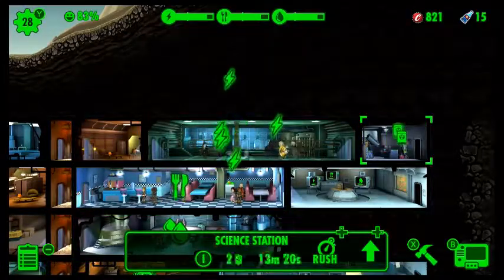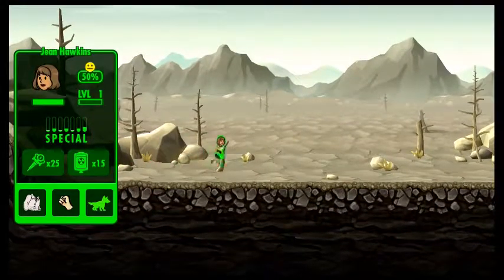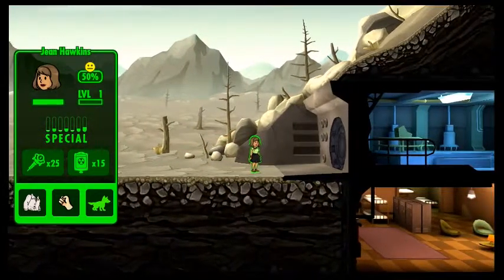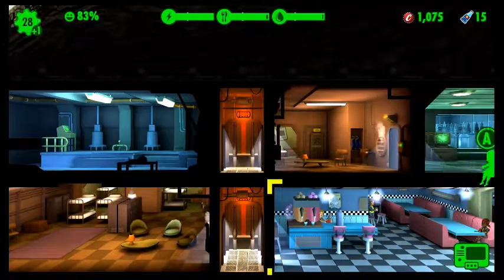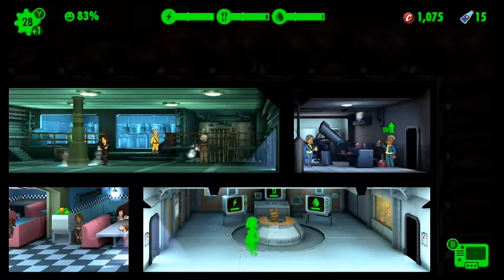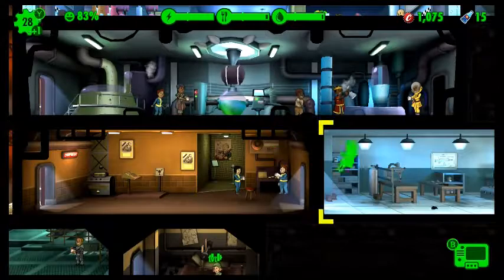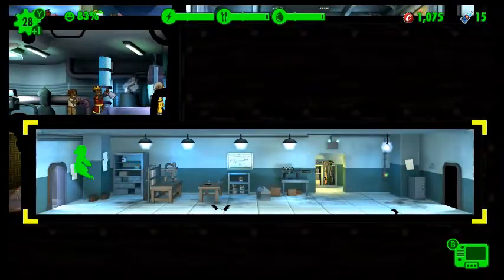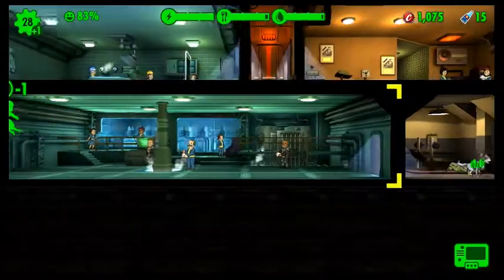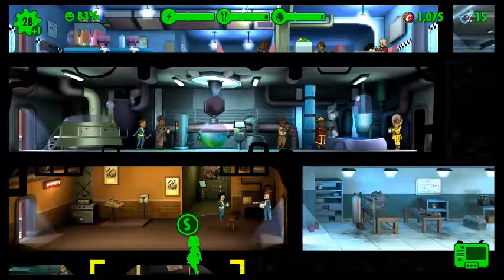Basically it's part resource management and just making sure everybody doesn't die really. You have to make sure you've got plenty of electricity, plenty of water and plenty of food. There are also other optional things you can do - build living quarters, storage rooms are semi-optional. They increase how much storage you have so they're not completely necessary but they're nice to have. There's a radio room which can help you get more people in, and there's a bunch of other ones. That lady came because of the radio room.